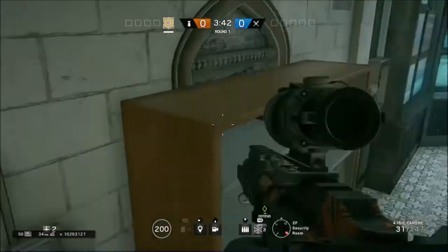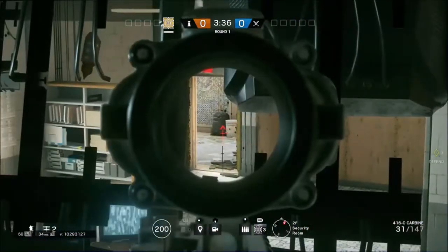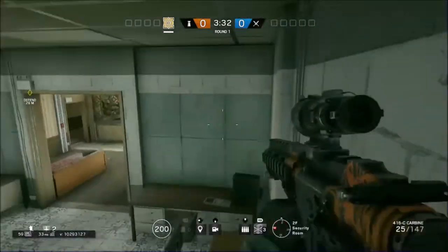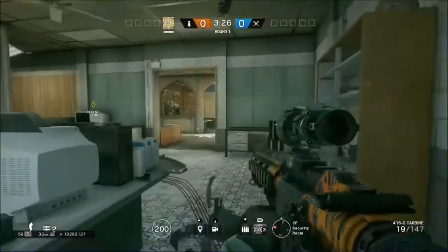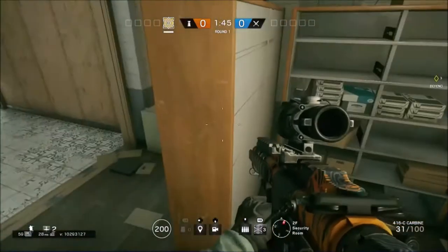You have to aim for this corner and then vault. You have sight on that door right there and that window. As long as you shoot out the computers that I already shot out, you have some sight on the hallway too. It's nice because they don't usually see you.